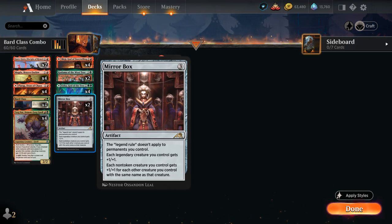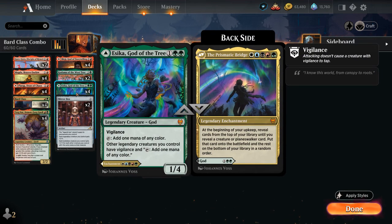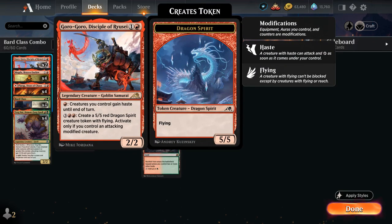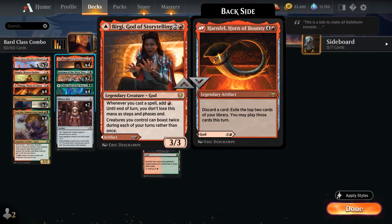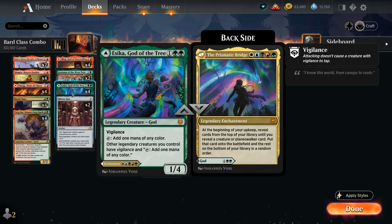Another way to generate mana is Sika, God of the Tree — a 1/4 legendary creature God with vigilance that can tap for one mana of any color. Other legendary creatures we control have vigilance and also get to tap to add one mana of any color, so that helps ramp out more creatures. With a level 3 Bard Class, giving creatures haste with Goro-Goro when Sika is in play means every creature we play essentially pays for itself, especially with Burgi, so that can quickly let us combo off.